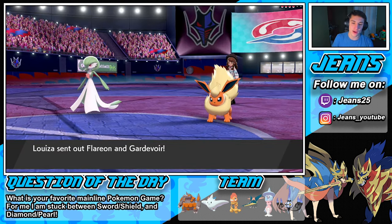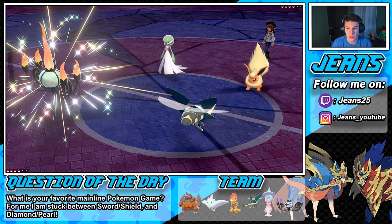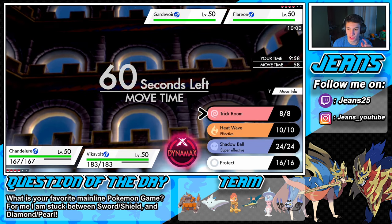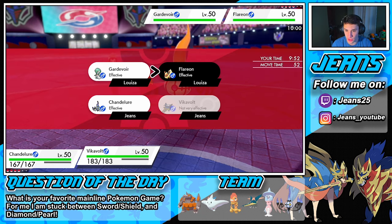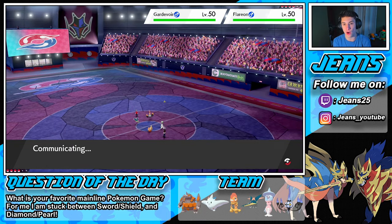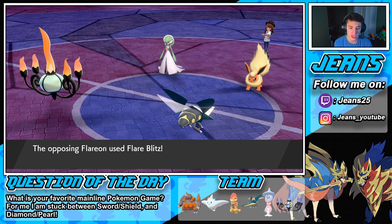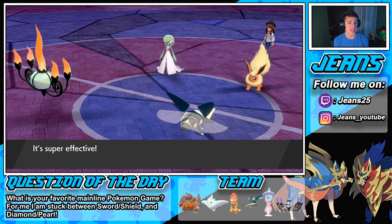This guy leads Flareon and Gardevoir. I can see that Flareon rocking Heat Wave, but I think my Vikavolt can take a hit. We're going straight into trick room, then a Thunderbolt on the Gardevoir — I'm not too worried about the Flareon. Gardevoir goes for Protect, smart play. The Flareon goes for Flare Blitz on my Vikavolt — Vikavolt can eat it up. Trick room goes off and now we have first-turn priority for five turns.